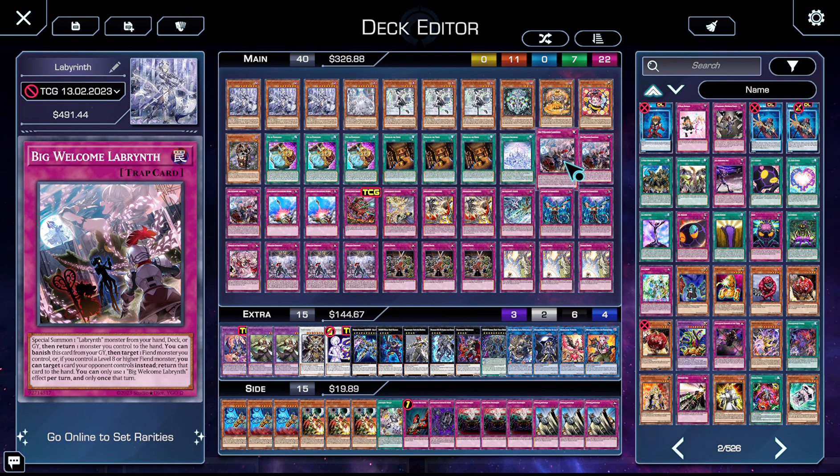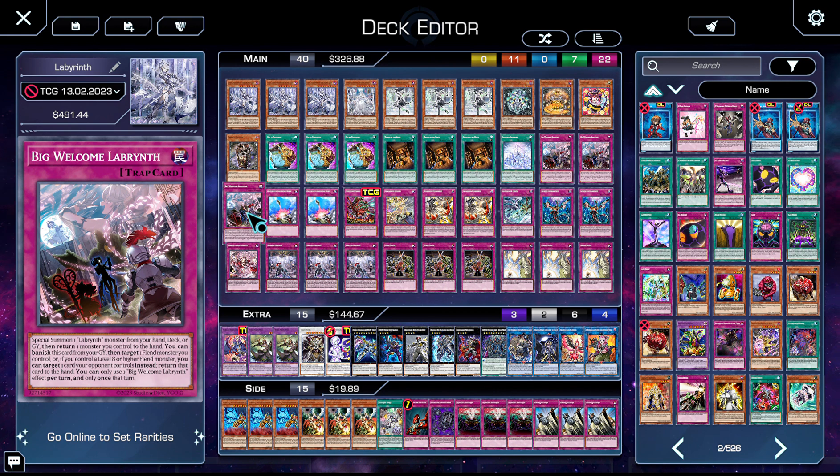Three copies of Big Welcome. When you special summon a Labyrinth monster from hand, deck, or grave, you return a monster you control to hand. While Big Welcome is in the grave you can banish it and target a Fiend, or if you control a Level 8 or higher Fiend, target any card your opponent controls. This card is unbelievable — bouncing an Ariana when you're out of resources, returning it to hand, triggering a Welcome to reset, then normal summoning Ariana again for more advantage. It effectively searches any Labyrinth monster from deck.